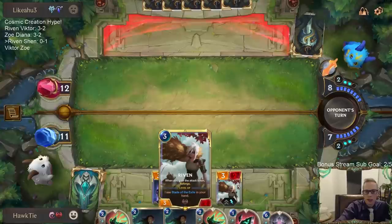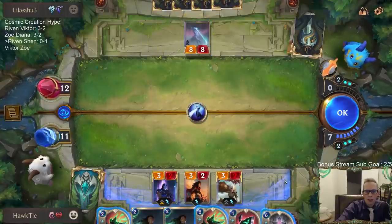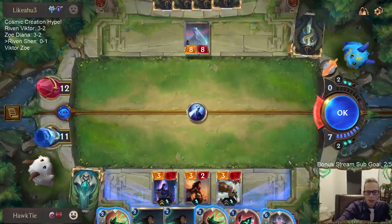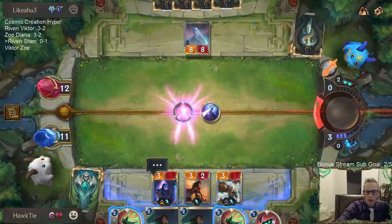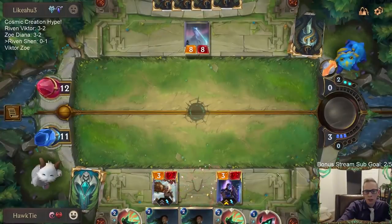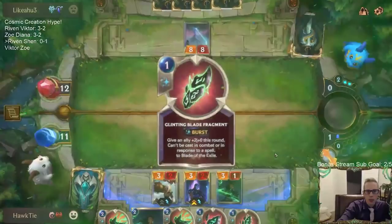Great draw - Stand United, really good card. Deal two to all others - that's an Avalanche that's also an eight-eight. So I could Stand United to keep two things alive, or I could just replay a new Riven and a new Shen. This card is really strong. I'll go with this so that we can play another unit this turn. I don't really know why they didn't attack.